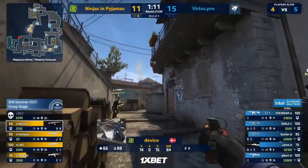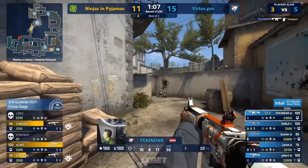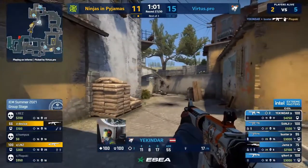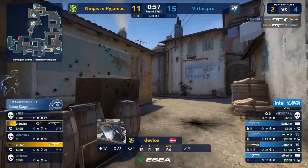Ekinder still hanging around — this is ballsy but he's good for a second. At this point, hell — it's been worth it. He could get even more with these two players both tagged up. He will — Ekinder tearing it away from NIP. Device and Linus left alive, bomb back in T spawn.